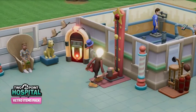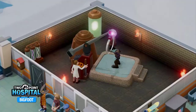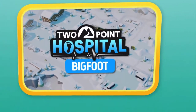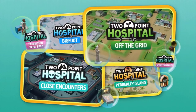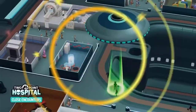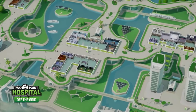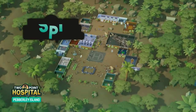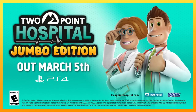But it also comes with much, much more. Jumbo means lots of content, like the Bigfoot, Pebbly Island, Close Encounters, and Off The Grid expansions. There's more hospital content than you can shake a stick at. Trust me, I've tried. So, Two Point Hospital, anyone? Make mine jumbo.